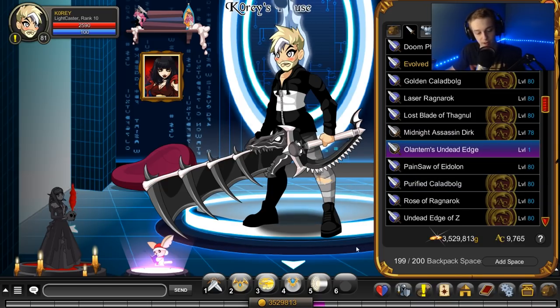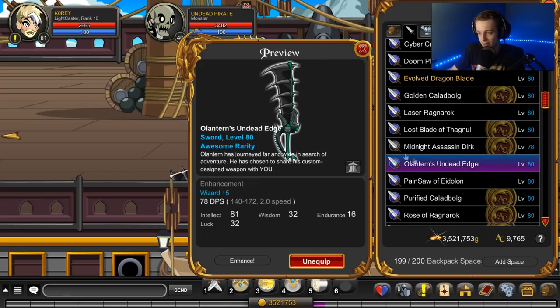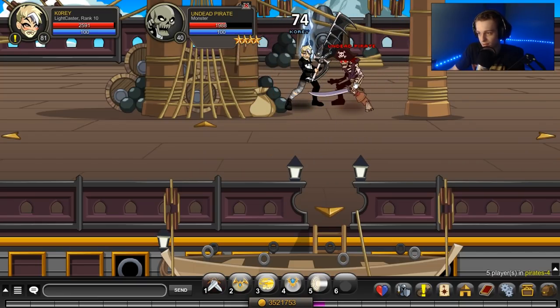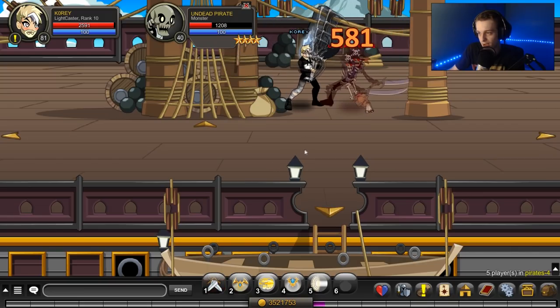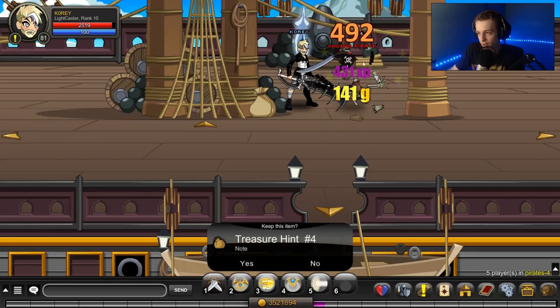Actually, let me test it real quick. It has the same damage range as my Golden Clad Bug, and my Golden Clad Bug does not do extra damage to undead, so let's see if this does. We're doing 169, 179, 186, 178, 190 — 500 crit, 490 crit, so about a 500 crit.